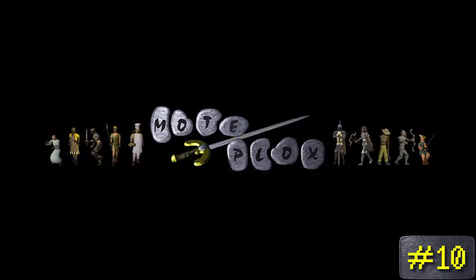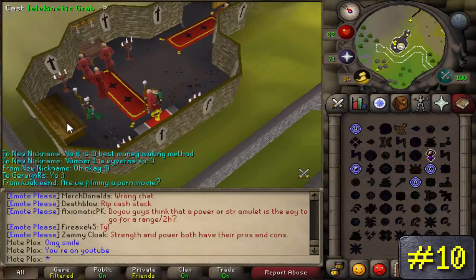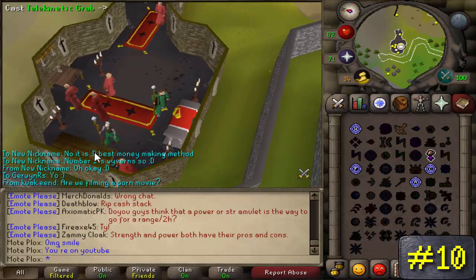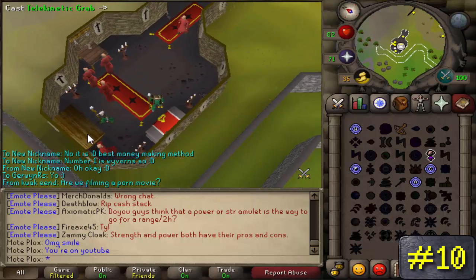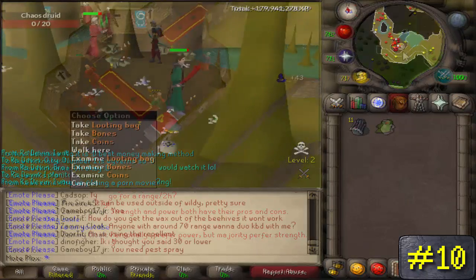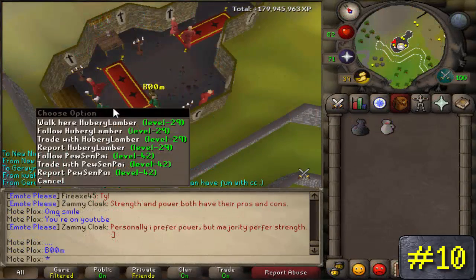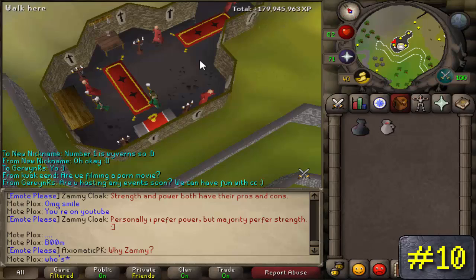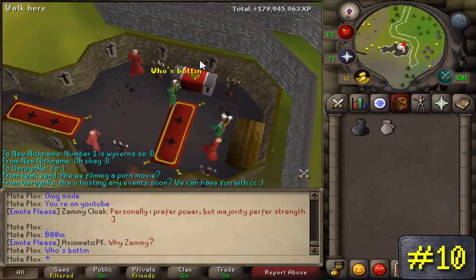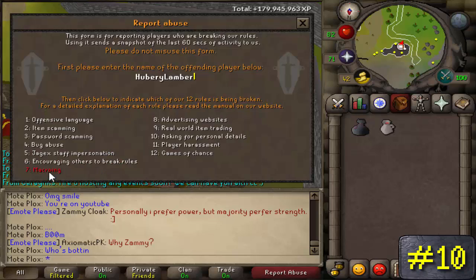Let's get into the countdown. Number 10: Zamorak Wines. This method only requires 33 magic, and the items you're going to need are an air staff, some law runes, and some water runes. You can get a loot bag also if you choose to, ultimately increasing your GP per hour rates. If you don't know how to get a loot bag, you can just kill the chaos druids in the low-level wilderness areas, and they will more than likely drop it within your first 20 kills or so. I highly suggest using the OSBuddy client because it allows you to switch worlds instantaneously, further increasing your GP per hour double what it might have been without it.